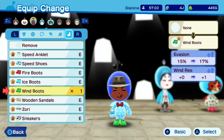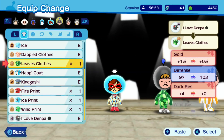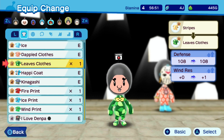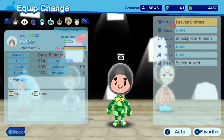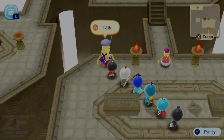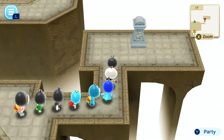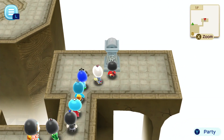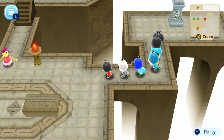Let's give the wind boots to Frank. Who benefits from the leaves' clothes? Again, Indigo. No defense increase, but it does give him wind resistance, which you're gonna need in this dungeon. We're all set. Is there anything past here? Just this. Can't interact with it. So why is it here? Maybe for later.